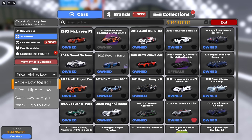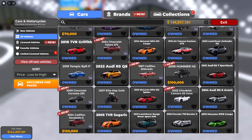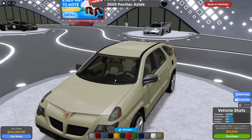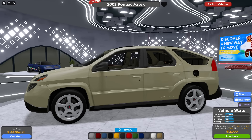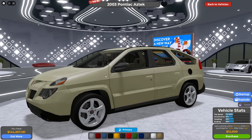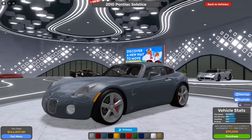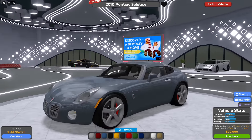I'm sorting from price high to low — I should probably sort from price low to high. I pretty much own everything, but they came out with a couple brand new cars. What about the 2003 Pontiac Aztek? This is the cheapest car in the game — it goes 115 miles per hour. Okay, maybe that's not the one I want. What if I go with the 2010 Pontiac Solstice? This thing goes 155 and it actually looks kind of clean, like a Porsche.